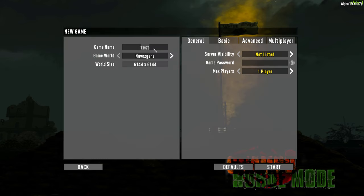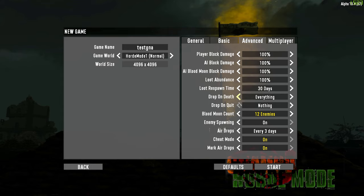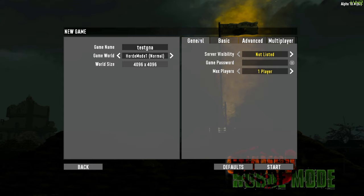We're going to create a new game called 'test GNA.' Don't choose Navezgane — instead go to Horde Mode and select one of the specific Horde Mode maps that have their own configs. You can choose normal, expert, hard, or extreme. I'm going to do normal because that's difficult enough. You can adjust player count and other settings. A lot of things like blood moon enemy count don't really matter here, because the hordes that come are considered screamo hordes. So just make sure you start on Horde Mode 1 and hit start.